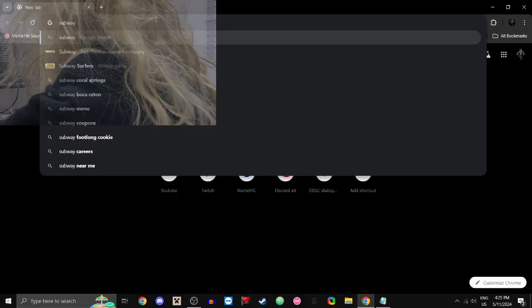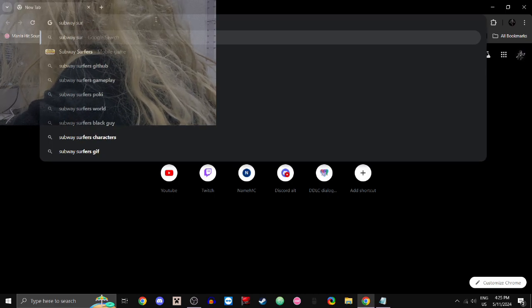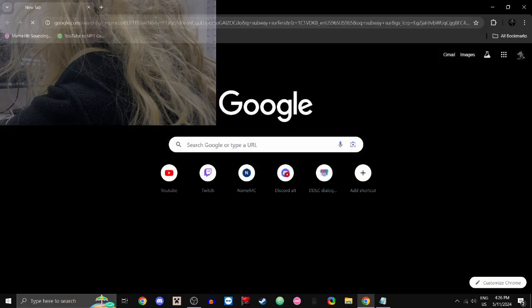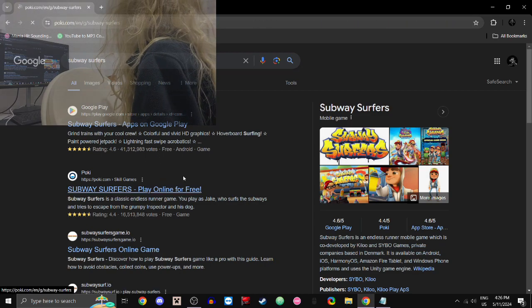Now we're going to do the classic strategy of typing in Subway Surfers. I can't spell. Oh, that's right — because F is re-binded. Well, we'll just do that. Anyways, we're just going to click the first link.